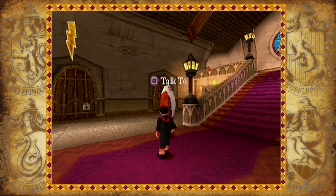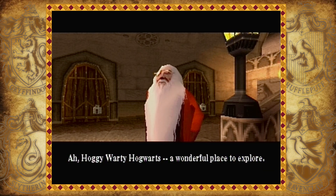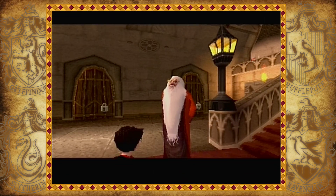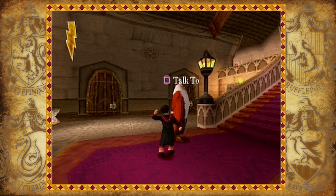Here we go — first bit of tutorial. If you press square next to a character, or at least some of the characters, you can talk to them. Like this: 'Ah, hoggy wotty Hogwarts, oh wonderful place to explore.' Now if you're talking to someone and you press square again, you can cancel out their dialogue. So if you don't want to be talking to someone you can cancel out — this can happen if you accidentally press square too many times and you're just like, I don't actually want to talk to you.